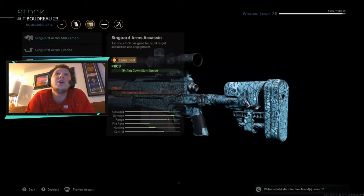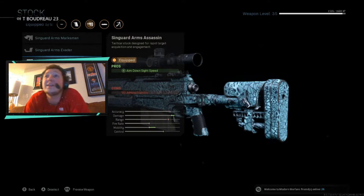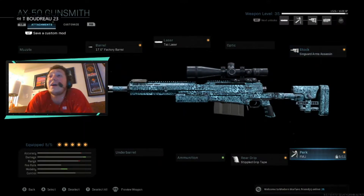For the stock, this is why you need to hit level 35 — the last unlock is called the Singuard Arms Assassin, which helps with aim down sight speed. It's another big boost to your aim down speed. I'm going to show you guys gameplay at the end of this. It's insane how fast it aims down — it feels like Call of Duty Ghosts in a way.